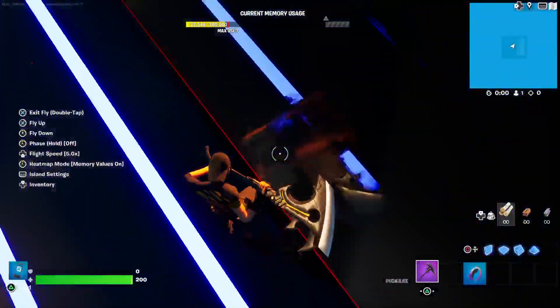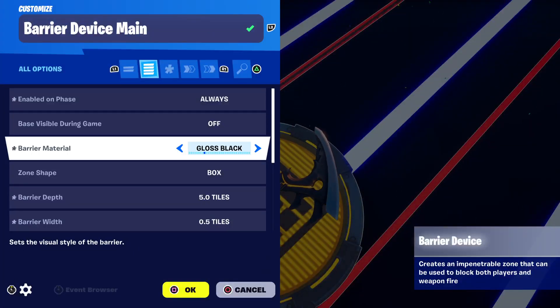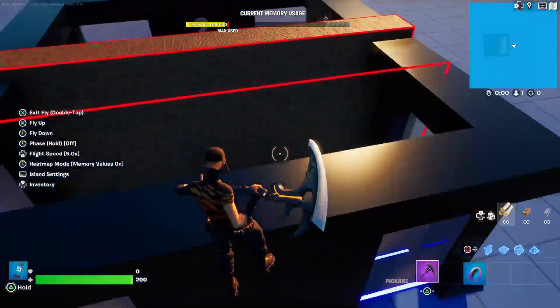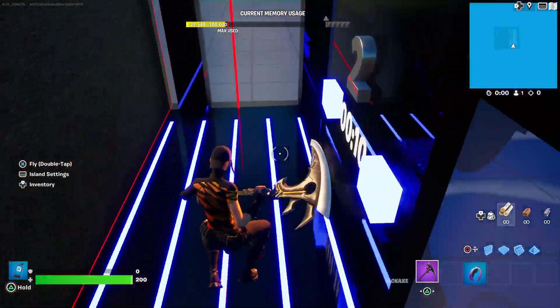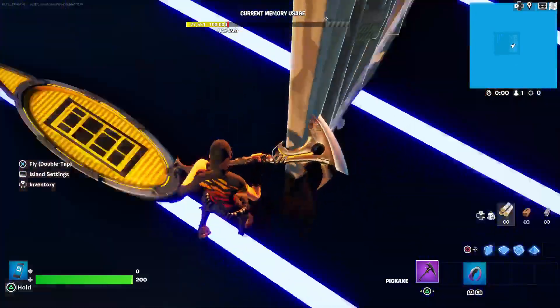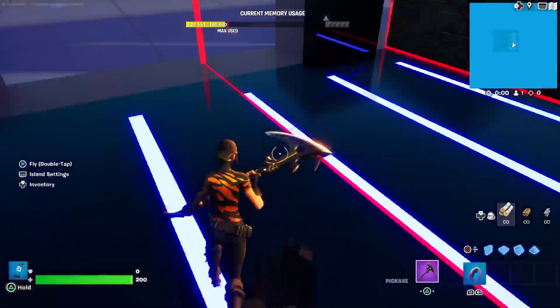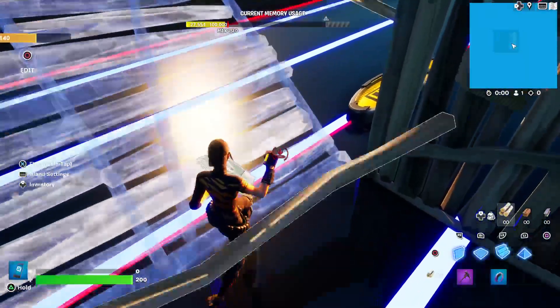A lot of creators would put brick here, for example, like the Pandaville bites that have brick right there, and then they'll have a very thin barrier that's at a tile length or so, just slightly off. You can see how it's just slightly off, and that would allow the players to build as well as ramp up.